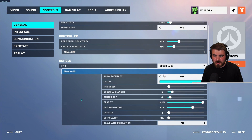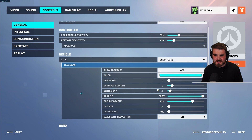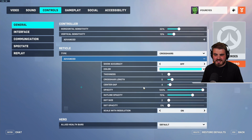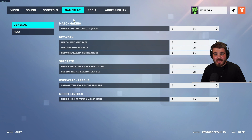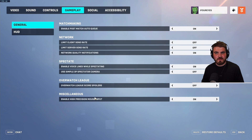For crosshair, I'm currently switching between a green and a cyan color with a standard Valorant-style crosshair — you can see all the settings in the video if you want a screenshot. In gameplay, make sure you enable high precision mouse input, which will help your aim feel a little bit better.